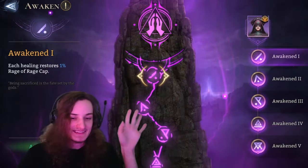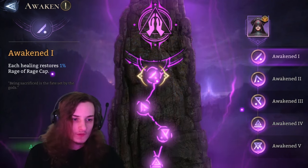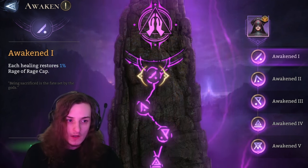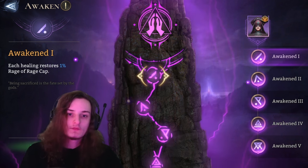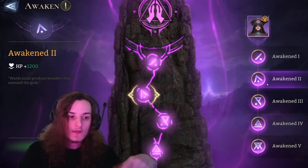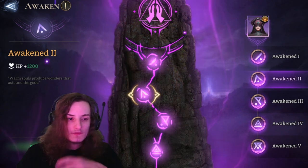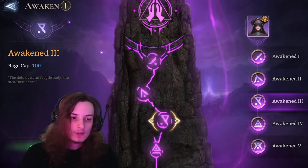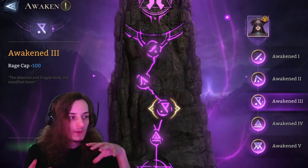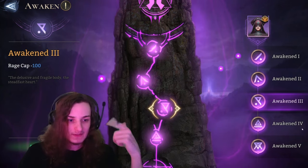Now, awakenings. Her A1 is pretty straightforward — each healing restores 1% of the rage cap, so if she heals something she restores 1% rage. That awakening is quite nice, and if you have one soulstone lying around, make sure to invest it into her — you get an instant return. Her A2 isn't as important; the increased attack doesn't really affect her unless we're talking gear A2 or maybe healer codex. Awakening 3, same as with the ultimate, it is pretty important to reduce the rage cost so you can trigger it more often and pretty much get into spamming it.